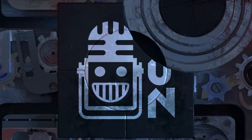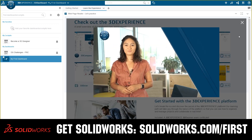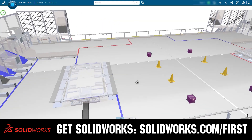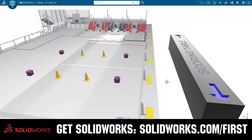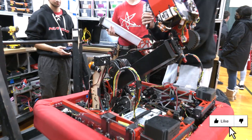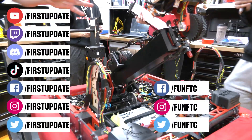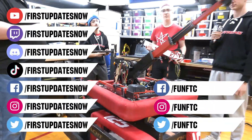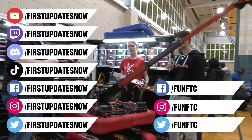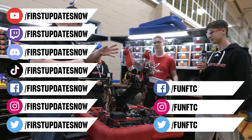This video on First Updates Now is made possible by viewers like you and also the following sponsors. If your team is using SolidWorks, make sure you log into the 3DEXPERIENCE platform to gain access to tutorials, collaborate with other users, and download the Charge Up field and kit of parts. Go to SolidWorks.com slash First and click on Log into 3DEXPERIENCE platform to gain access. Don't forget to like, subscribe, and ring the bell. Watch our live shows at Twitch.tv slash FirstUpdatesNow, join our Discord at Discord.gg slash FirstUpdatesNow, and check out FunFTC and FirstUpdatesNow on Facebook, Instagram, TikTok, and Twitter.